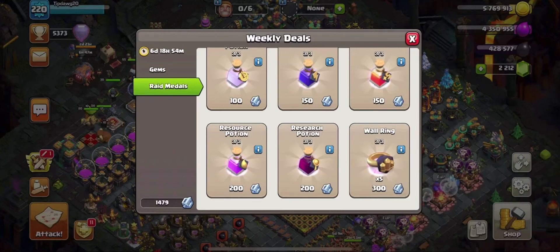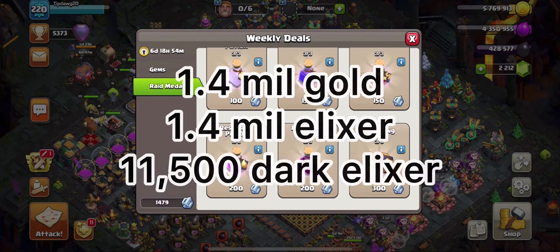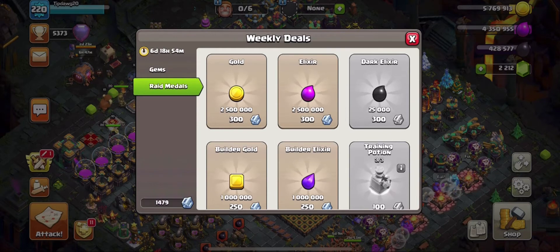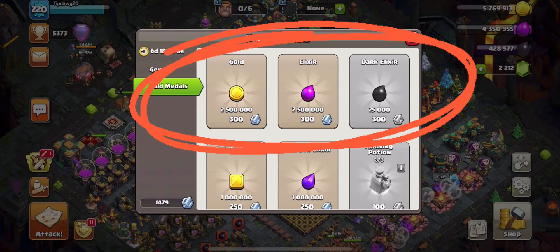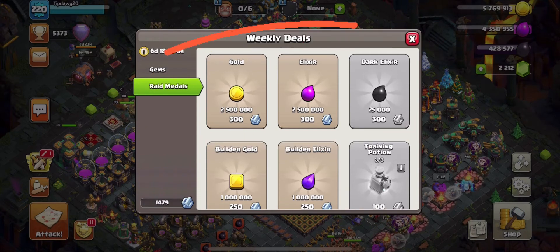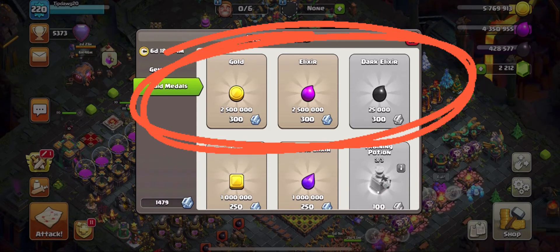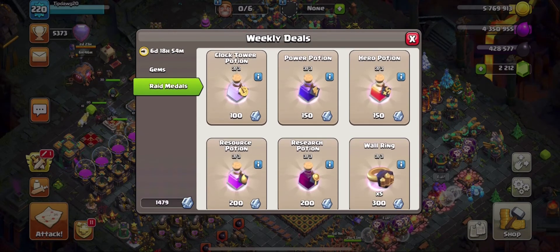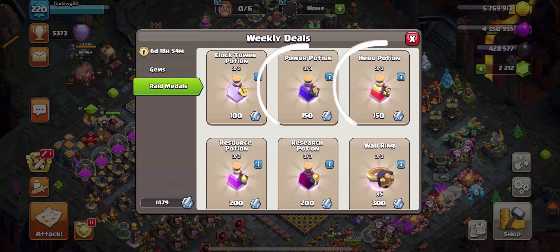The next item depends on whether you need time or resources. If you need resources, you might consider the Resource Potion, but only if your mines and pumps are maxed at level 15. By using that Resource Potion, you can gain 1.4 million extra gold and elixir and 11,500 dark elixir. Alternatively, you can just buy 2.5 million gold, 2.5 million elixir, or 25,000 dark elixir for 300 Raid Metals. Usually whenever we need resources we're just a little bit short, so buying resources directly makes more sense.